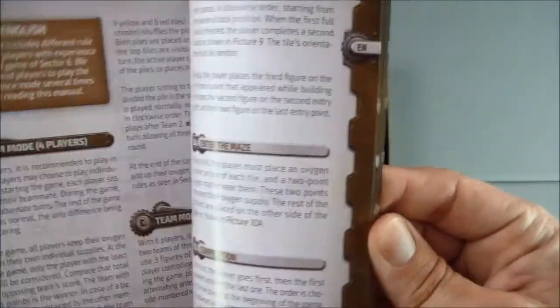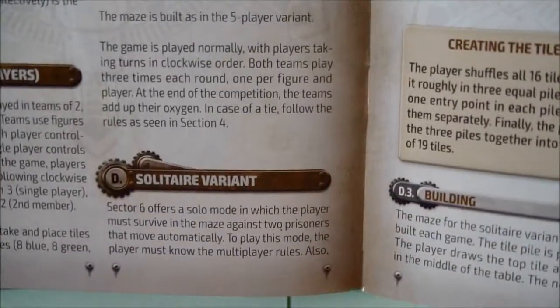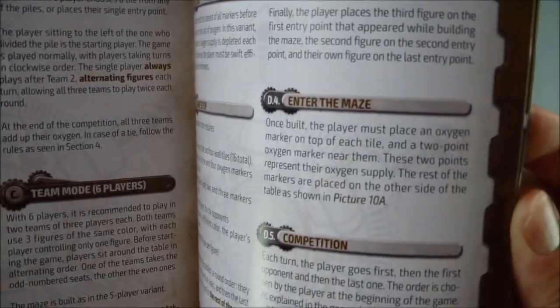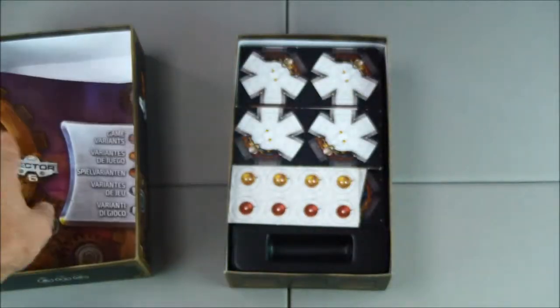And then we have game variants: a 4-player team mode, 5-player, 6-player, and we have our solitaire variant. We also have a campaign. Then we get into other languages, so we have a whole book of variants.